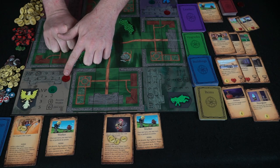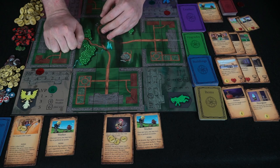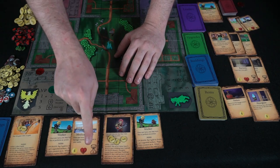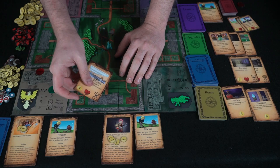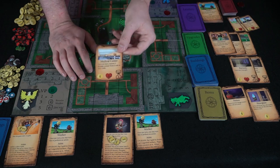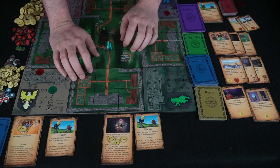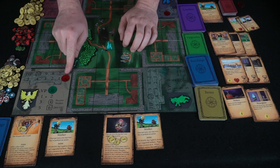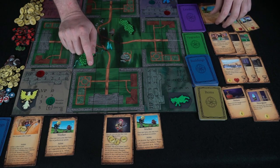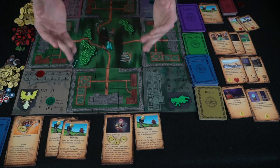If a castle hits zero health you're eliminated. Buildings in your castle area can also be attacked instead of the castle itself, and they have their own health. When your units or buildings die you can research them back for two gold, placing them in your research area to be played again rather than being permanently discarded. Get every opponent's HP to zero or reach six victory points to win. Hitting four victory points earns you an additional worker, giving you an extra action each turn.